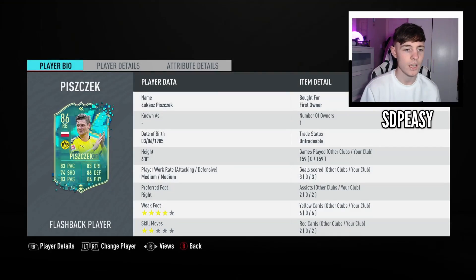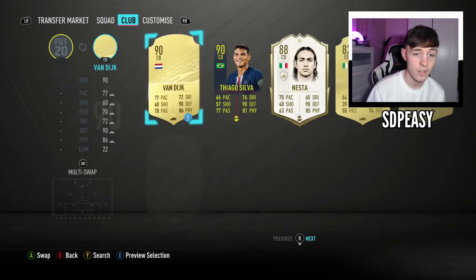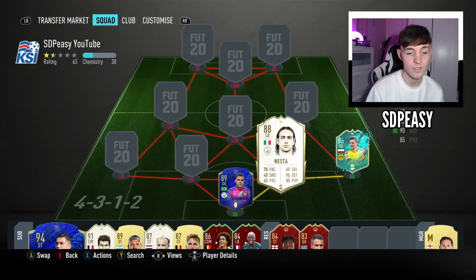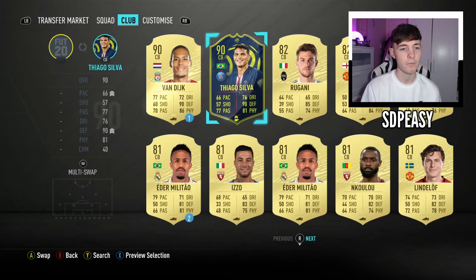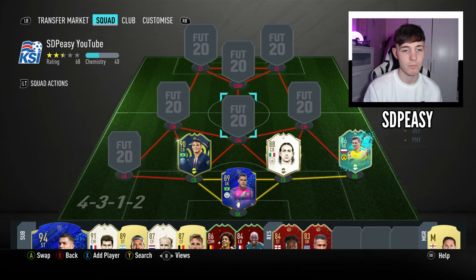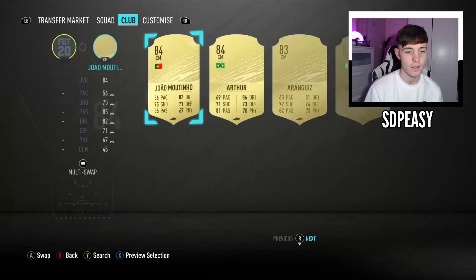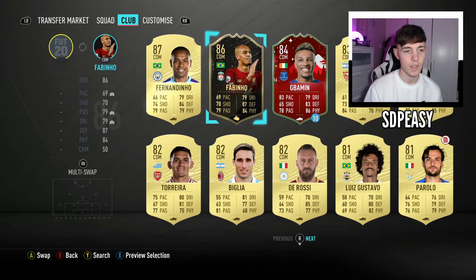At right back we've got a card we've had for a very long time — our Piszczek Flashback, so obviously a very colorful start. At right center half we've got Icon Nester, who we achieved from Icon Swaps. Then we have Player of the Month Tiago Silva at left center back.